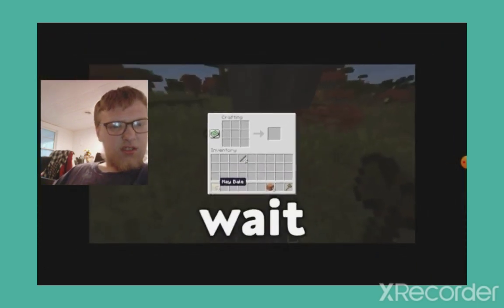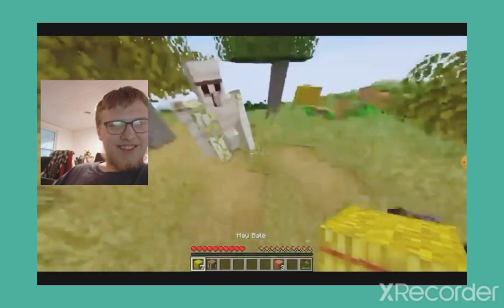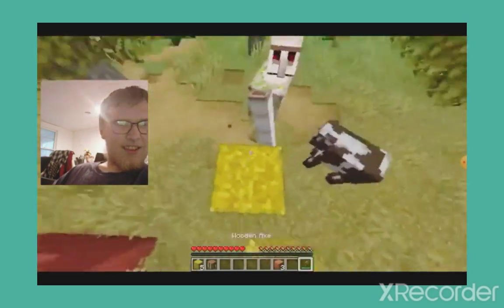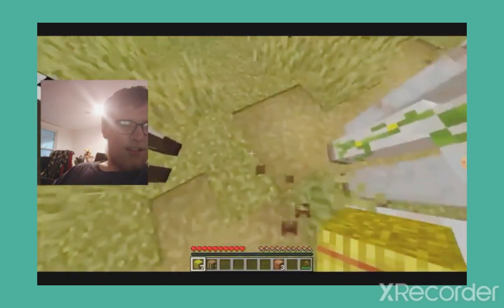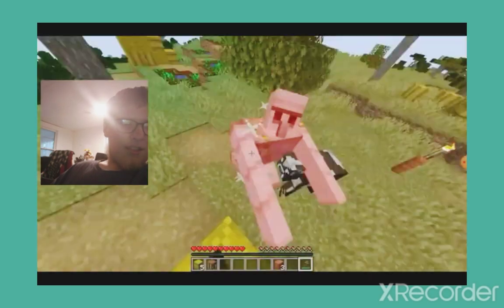Nothing seems different, but just wait. This is their cheating warm-up. As they approach an iron golem, it sounds like they're doing breathing exercises to physically prepare for the battle. The only problem is that they built two blocks up, not three — so the golem can still hit them.